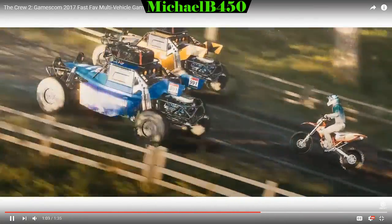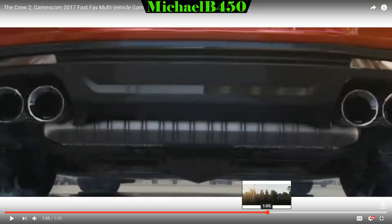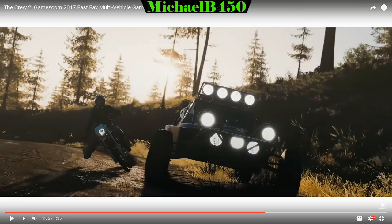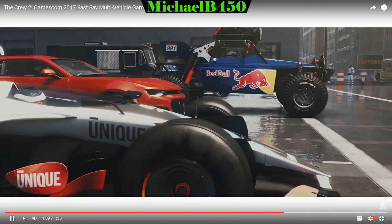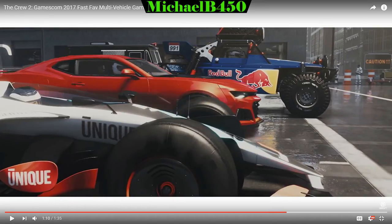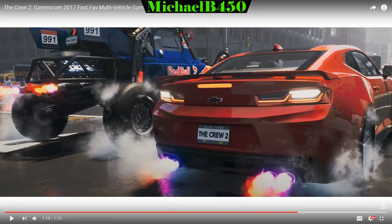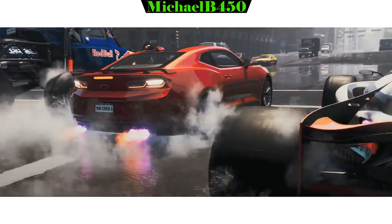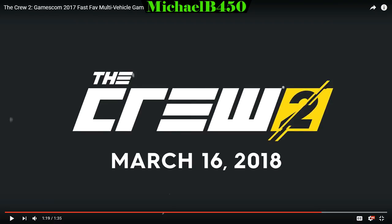There's the KTM 450 and the buggy. It looks like there will also be proper leaning physics with the bikes — you can see the biker kicking out a leg to lean in, which is something players actually requested for the first game. Then there's the Camaro ZL1 pulling up to a stoplight alongside the Formula One car and the buggy, doing backfires with nitrous. We now have an official launch date: March 16th, 2018.